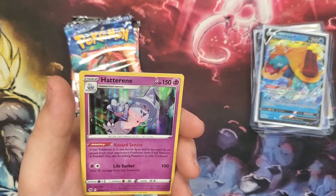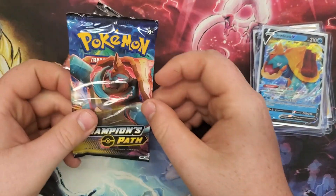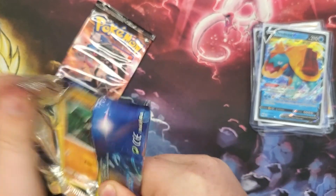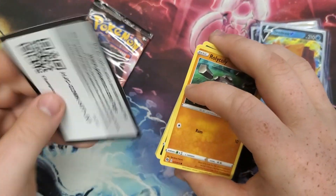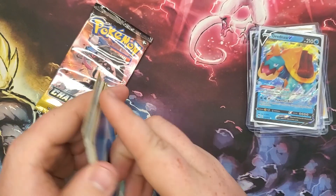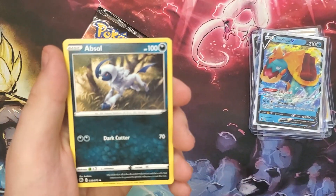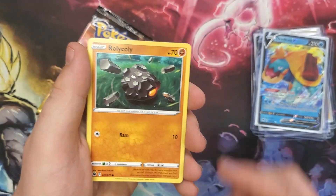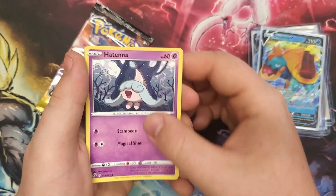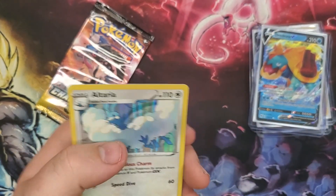Code card. Four from the back: Water Energy, Milo, Absol, Beedrill, Rolycoly, Inkay, Nickit, Hattena, Sizzlipede, Reverse Rolycoly, and a Holo Rare Altaria.